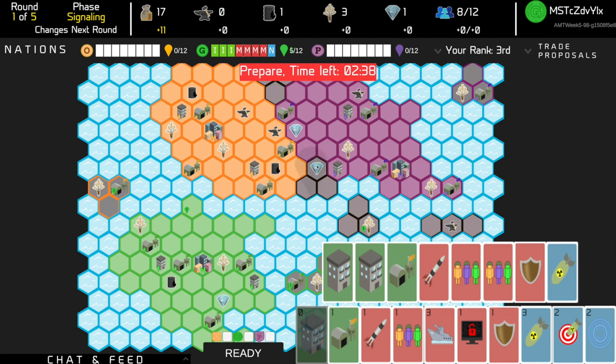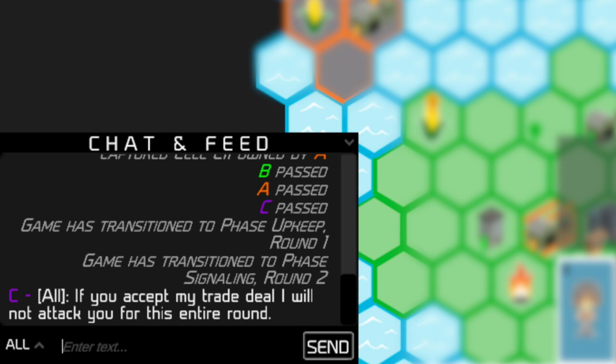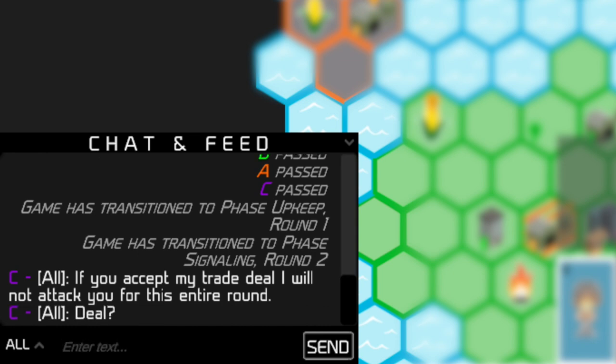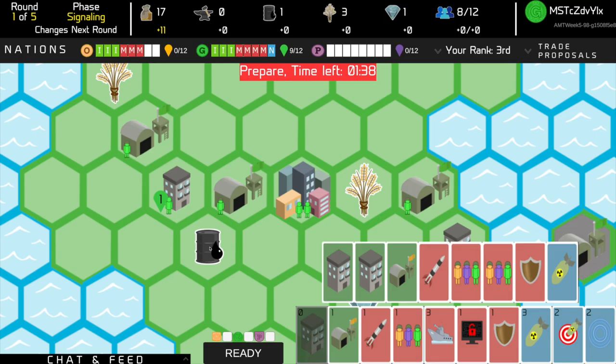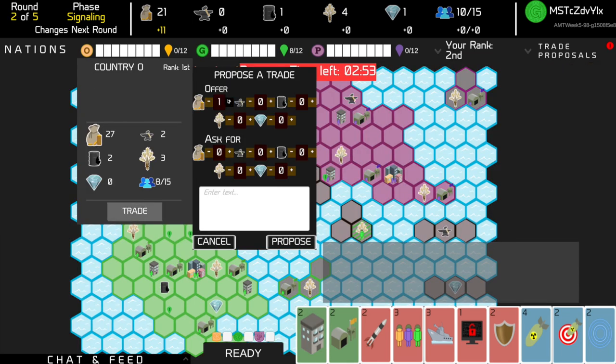Place tokens in your territory where you intend to build, or in rival countries and minor states where you intend to attack, invade, or occupy hexes that will yield resources. During the signaling phase, you should negotiate with your adversaries, as you will see their signaling tokens and they may be placed in your country. You can propose agreements, make trade deals, and form informal alliances.